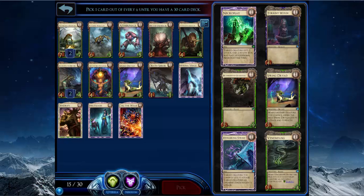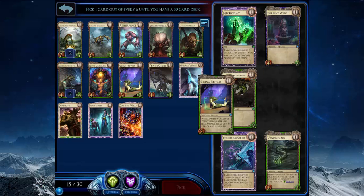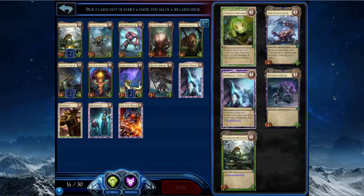But I still think Spring Dryad is better than Torrent Witch and Venom Fang, which are the other two picks. So I'll take the second Spring Dryad.